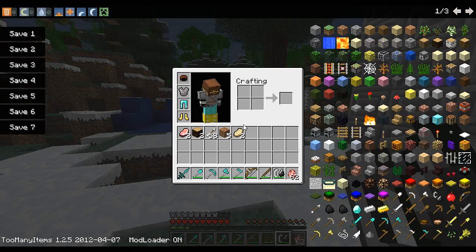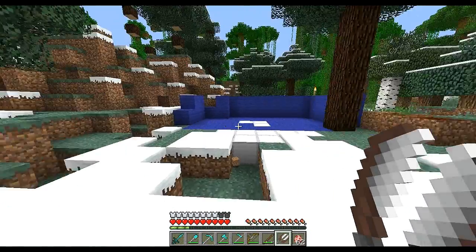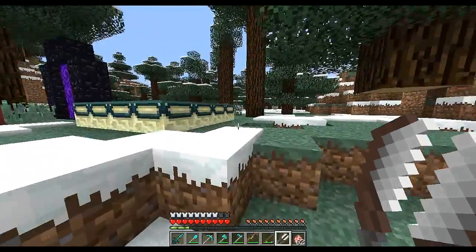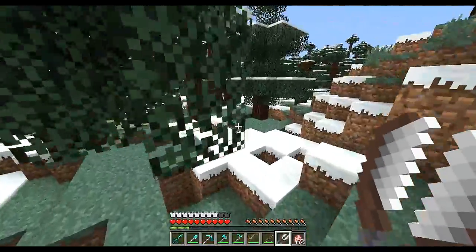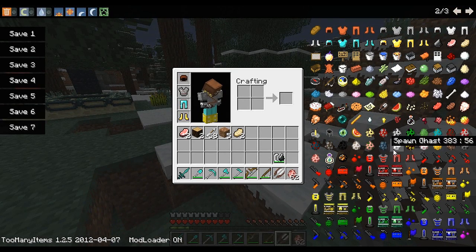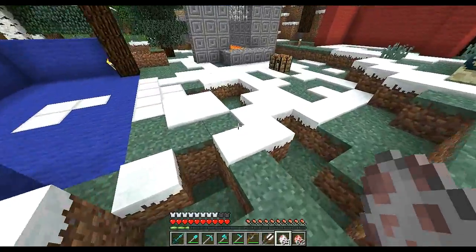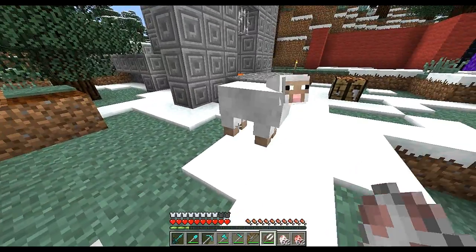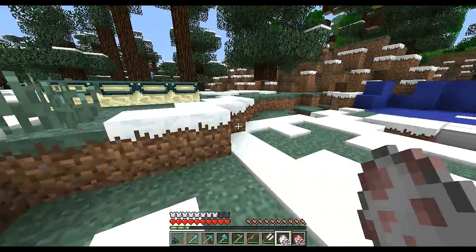There's one more thing — the extended shears. The extended shears mine blocks 50% faster, have 50% more uses, and get 100% more wool from sheep. Let's just spawn a sheep. There's our sheep — boom. That didn't give me very much at first, but then I got five, no six. Okay, that was good. So yeah, that's pretty sweet. I'm gonna throw up all of the crafting recipes as I show each weapon.